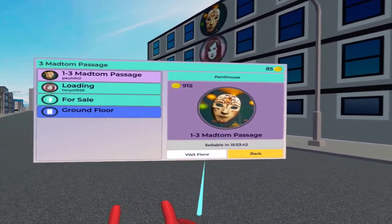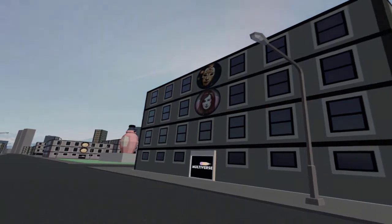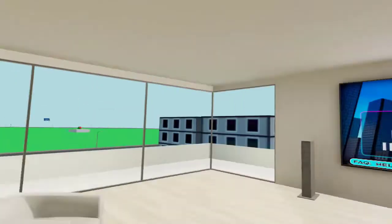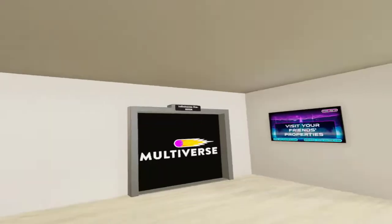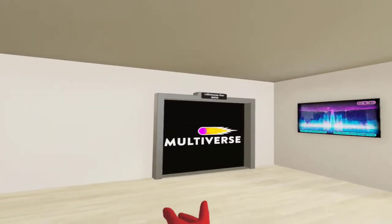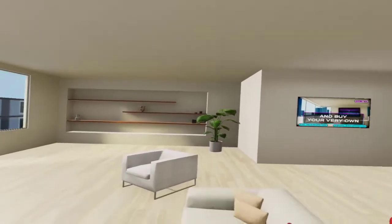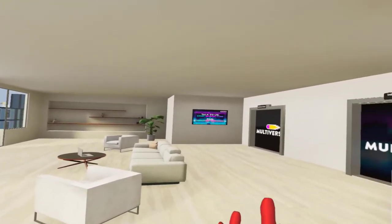I click 'Visit Floor' and teleport back up to my penthouse, which is the fourth level. So I'm back in my penthouse now. The Infiniverse is one of the worlds found in the Multiverse app on Oculus Quest 2.